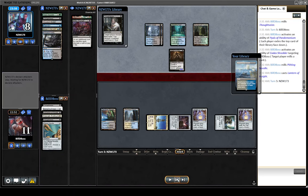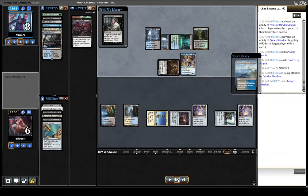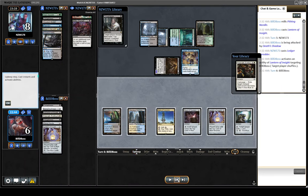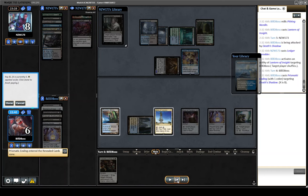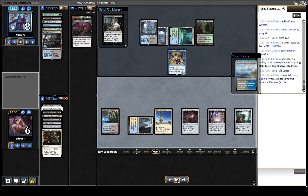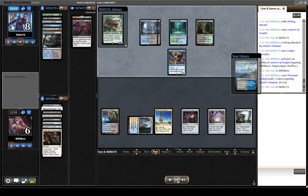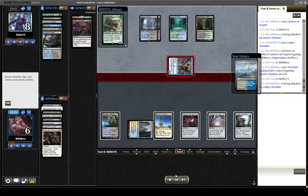Importantly, the Ledger Shredder does speed up their clock by a turn. But we are using our Mill Rocks to mill ourselves, so we kind of had to let it through. They don't have a second spell to follow it up. We sack a Lantern — at this point it doesn't really matter if you do it on their turn, in your upkeep, before or after you mill. We find a Prismatic Ending, which we elect to draw, Exiling right there. It buys us an extra five turns, where the Ledger Shredder would take six turns to kill us. So we're in pretty good shape.